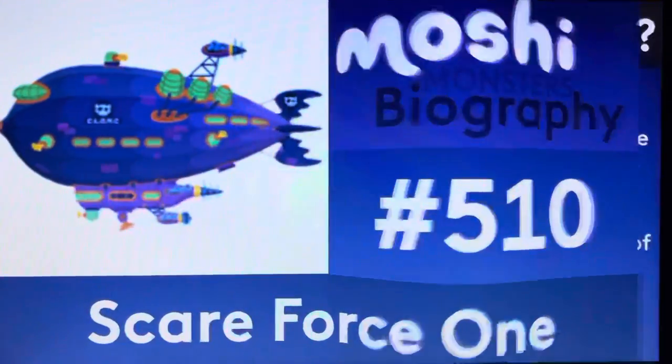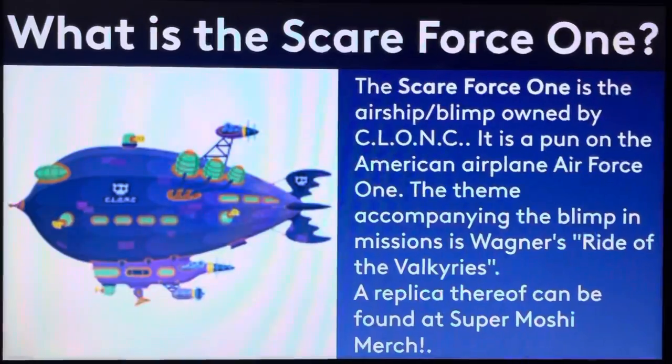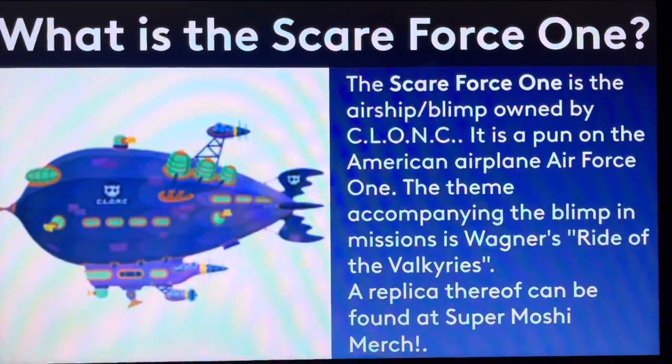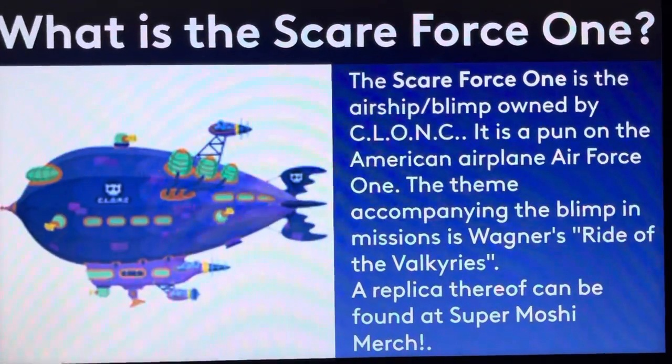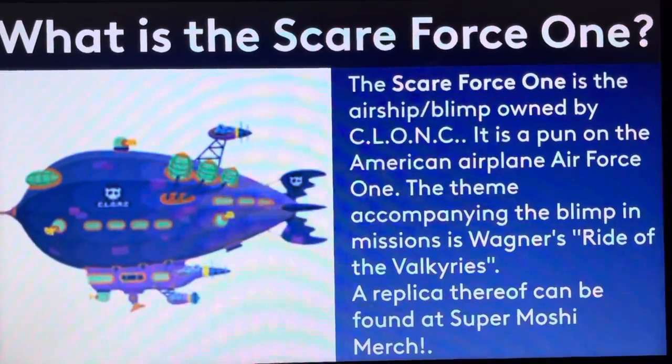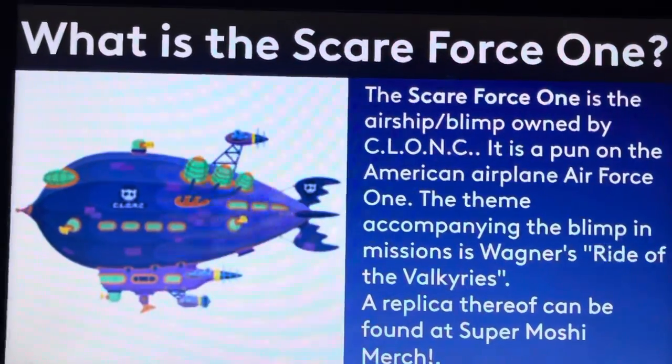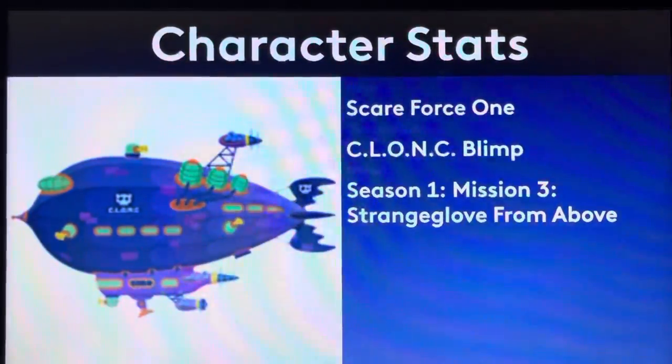Otherwise, sit down, relax, and enjoy the show. Now let's begin. So what is the Scareforce 1? The Scareforce 1 is the airship slash blimp owned by Klock. It's a put on the American airplane, Air Force 1. The thing accompanying the blimp in missions is Wagner's ride on the Valkyries. A replica thereof can be found at Super Moshi March. Moving on.